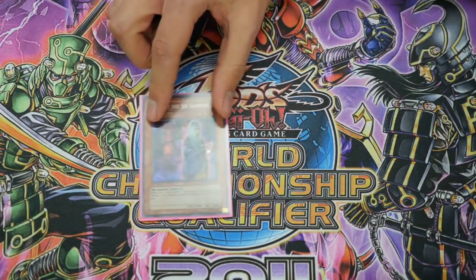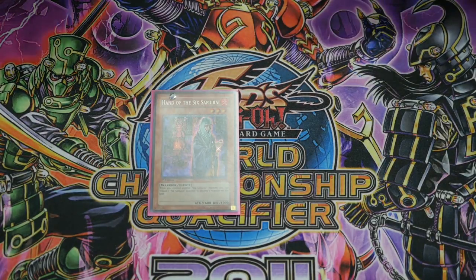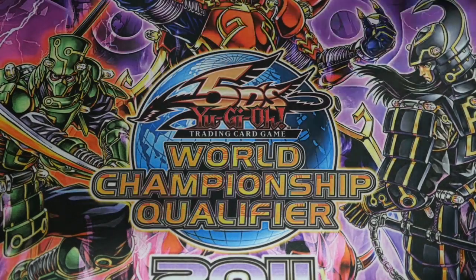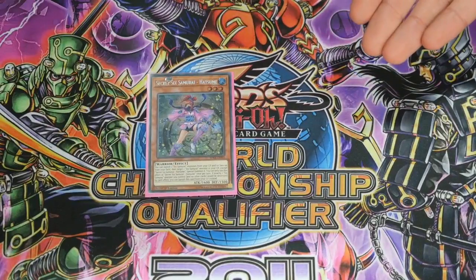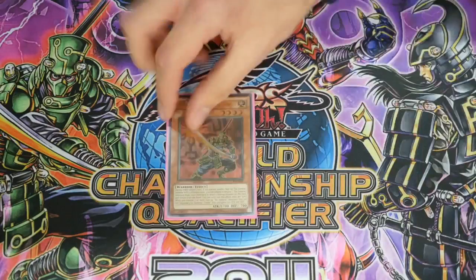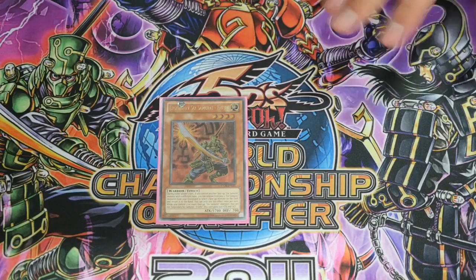Next up are the one-offs. I'm playing one Hand of the Six Samurai because I still like that it has the built-in monster removal effect — I think that's still really relevant — and it's also another Asceticism target. At the end of the day being able to answer threats really helps the deck compete. Playing one Elder simply as an Asceticism target. One Hatsume — I was trying two but I feel like one's just right. Of course it's a great comeback card; should your opponent get around Shien you can easily revive it, and it's an Asceticism target too. One Enishi — I've seen a lot of people cutting this but I really love this card. The fact that it can bounce during either player's turn is more control, which is what the deck is all about.